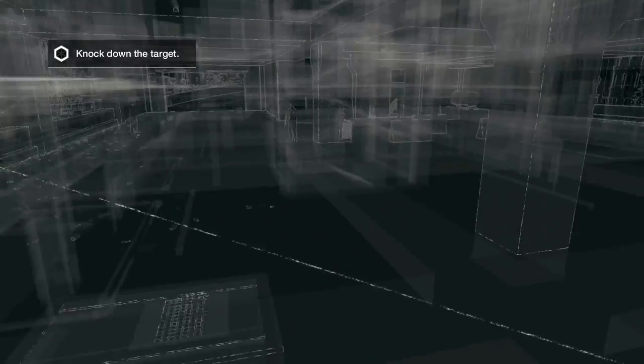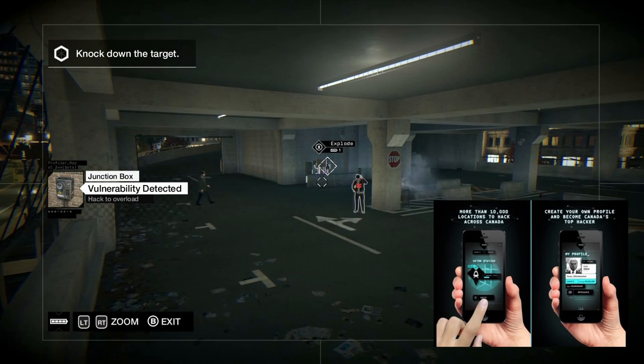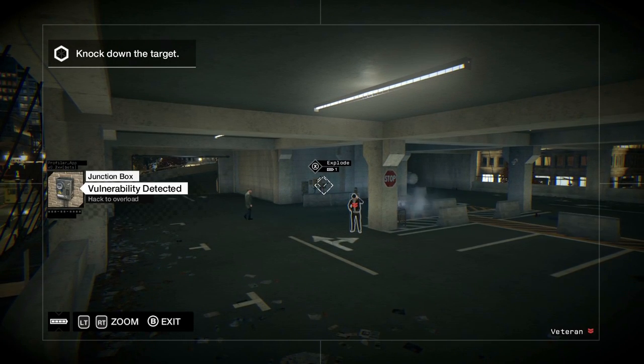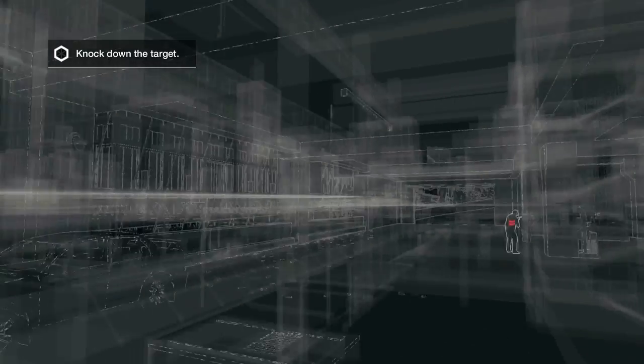So far I've not really touched on the whole hacking part of Watch Dogs. And considering that's the marketing and storyline angle they've gone for, I've found it to be one of the weaker parts of the game. When the game says to you 'hack into something,' it really means press X.